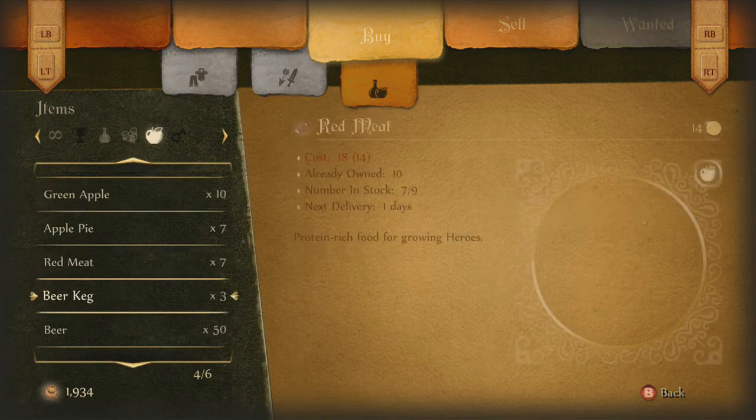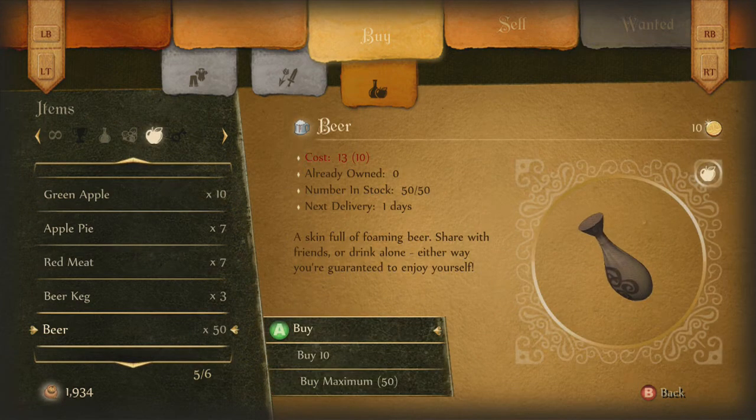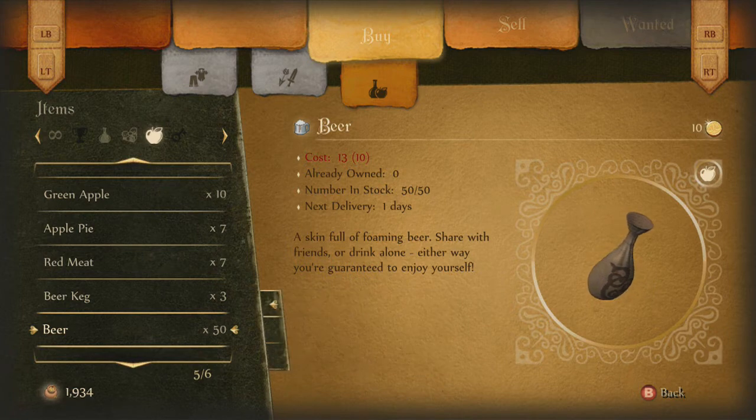Now what you want to do is go to the Bowerstone Tavern, and go over to the tab that has the apple, and buy beer.